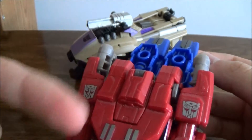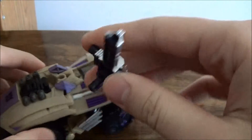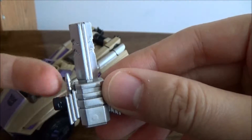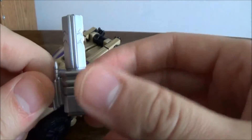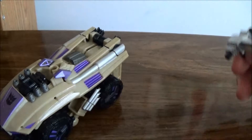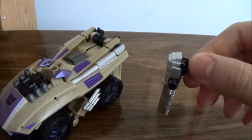Optimus Prime — I did a review. If you guys want to see it, just go to my Transformers playlist and you'll find the Fall of Cybertron Optimus. His accessory is a handgun. On the back you have missiles, which is what I think this is right here. He does have two knobs on his side where you can combine all the Combaticons' weapons, just like how you can combine the Combaticons themselves.